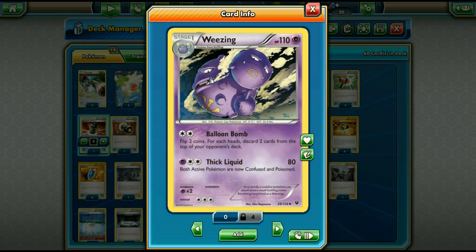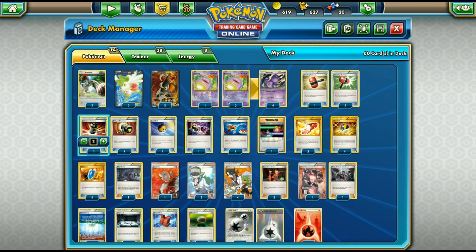The problem with Wheezing is the Psychic typing and weakness. Mewtwo Y decks will destroy this deck — two energies for Shatter Shot takes out Wheezing, and even one energy Shatter Shot takes out a Koffing. However, when you're running your opponent out of energies, Wheezing isn't as bad anymore. Balloon Bomb is the main attacker.